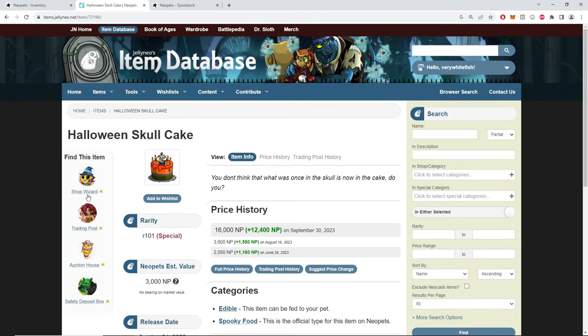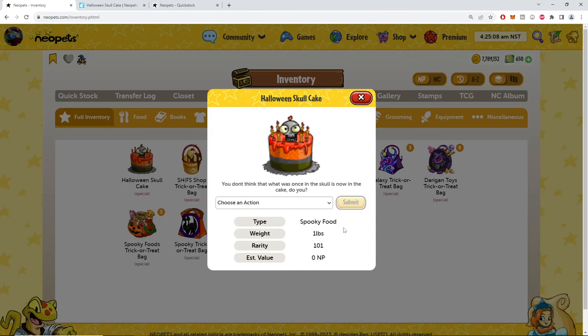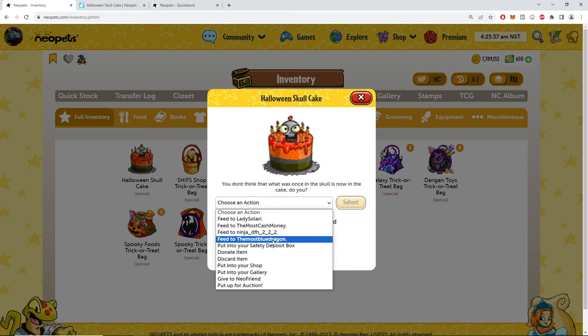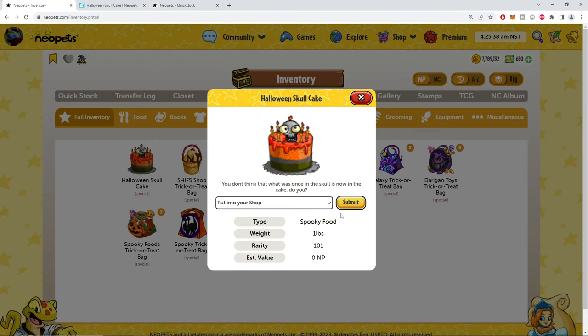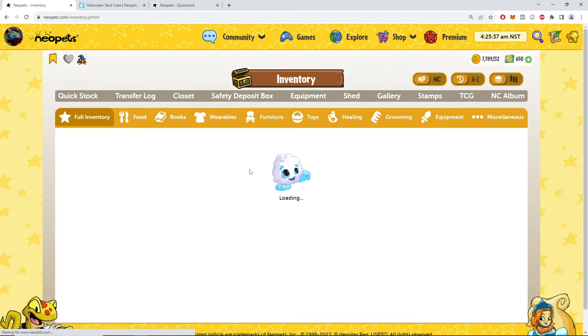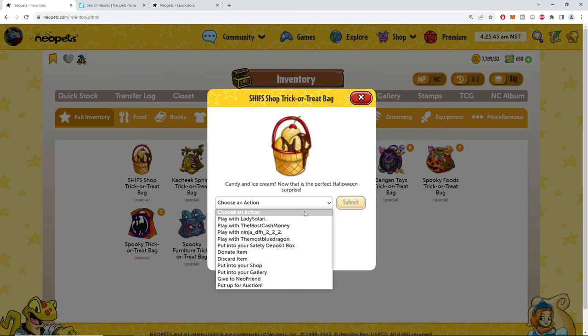Halloween skull cake — okay last year. It's not even an openable item. Oh I got it — I got it from the bag. I'm so dumb, I apologize. It looks so Halloween themed. I mean, what was once in the skull is now in the cake, you know? Like that was Eric Cartman in that episode where he fed Scott Tenerman his parents because there were rampant pony poachers in the area. I love the orange and black, a little skull in there with eyes — all right.